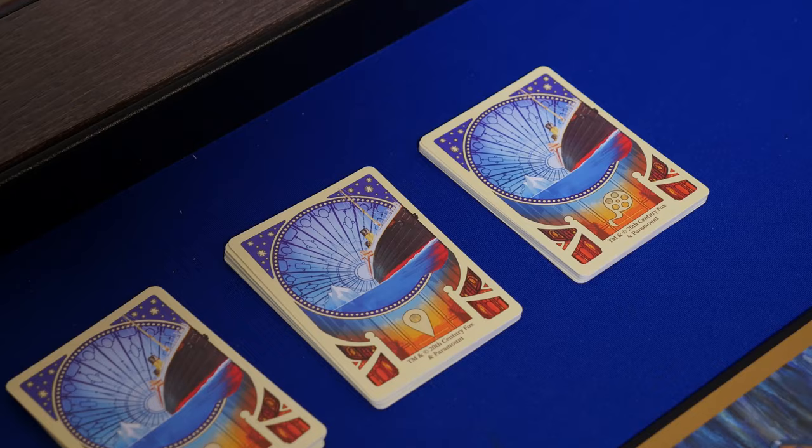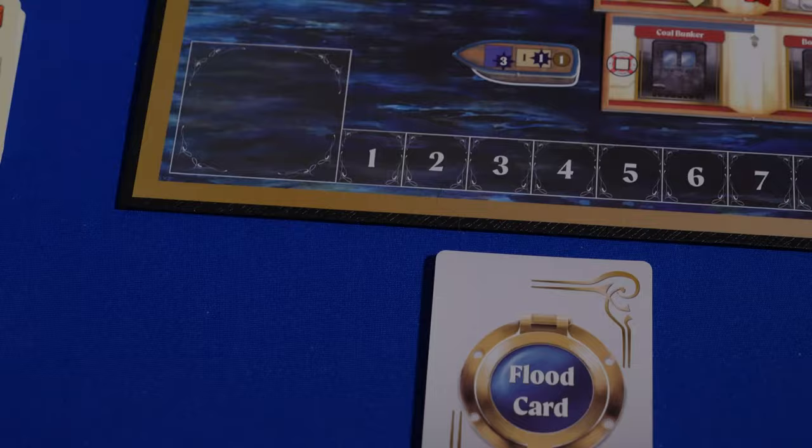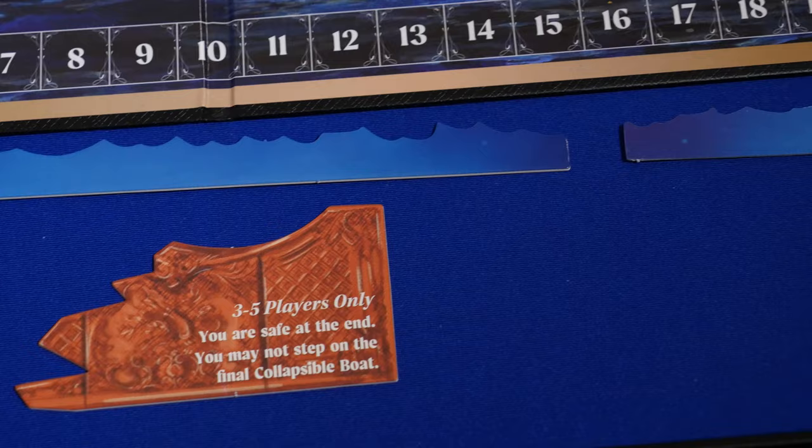Shuffle the twelve flood cards and place the deck near the board. If you're playing with five players, add the three no-flood cards to the deck. Place these tokens near the board: the heart of the ocean token, the door tile with the side matching your player count face-up, and the floodline markers go beneath the board.